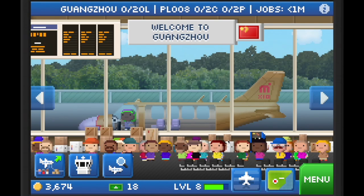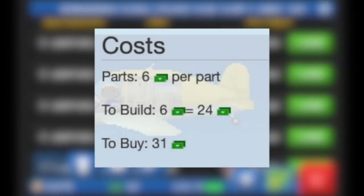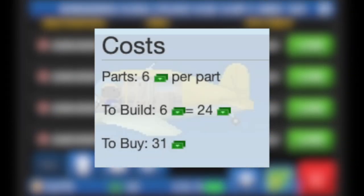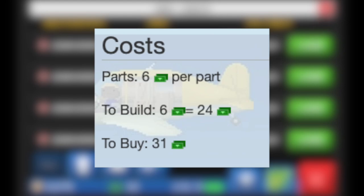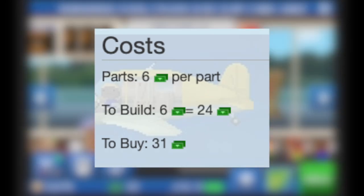Buying a whole plane will always cost more bucks than building it yourself. Looking at the Pocket Planes wiki for reference, you can see it costs 24 bucks total to build a plane, while buying the whole plane from the marketplace costs seven bucks more.